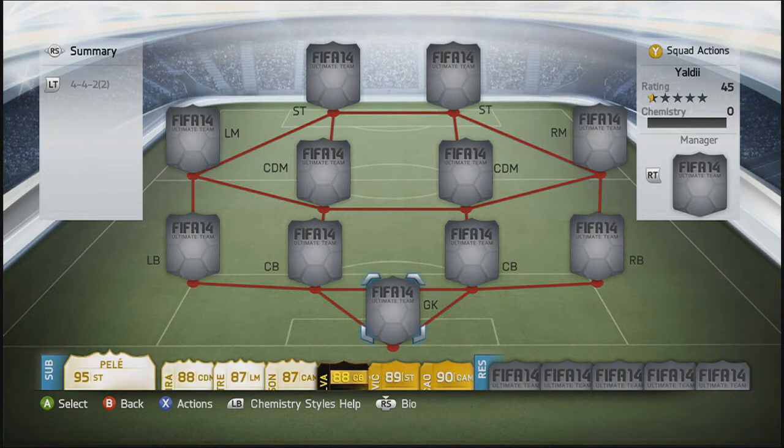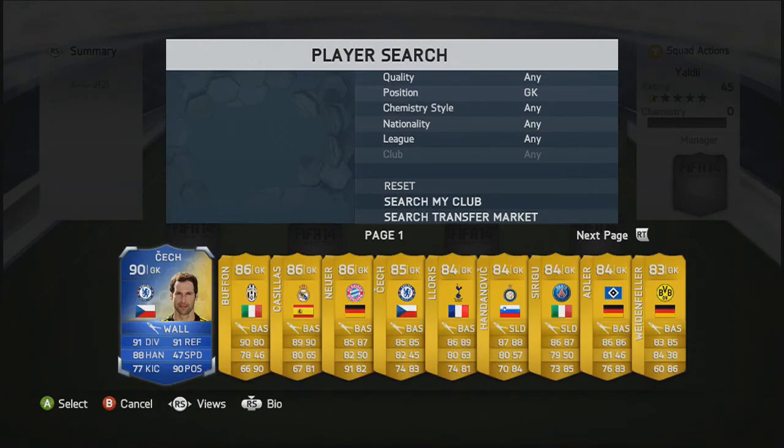I wanted to make a squad builder that is affordable for you guys. Any players you see in this, you can use their in-forms if there are any, or you can use their normal cards — it's completely up to you. So to start with the team, we're going to begin in the goalkeeper position.